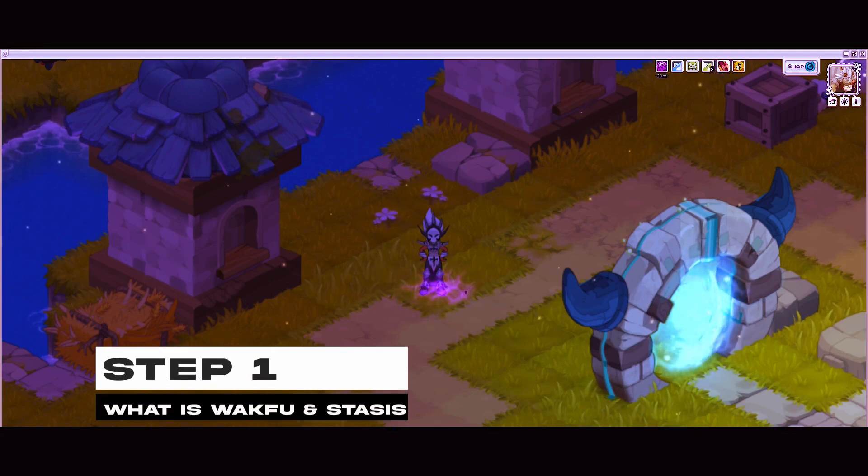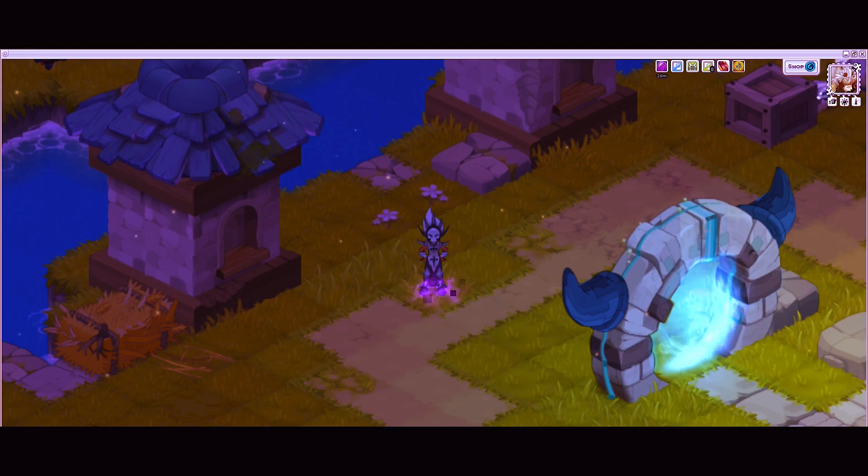Step one: what is Stasis and Wakfu? Wakfu and Stasis are two founding energies of the cosmos and the universe in which the World of Twelve floats. The first refers to creative energy, the other to destructive energy, together forming a balance. These two energies are present in the game in the form of sources — a source of Wakfu and a source of Stasis — each with a central entrance featuring a crystal that can give a bonus and professional XP.